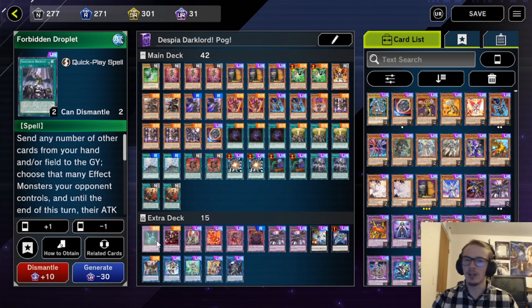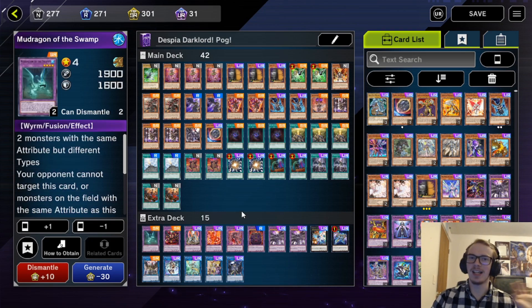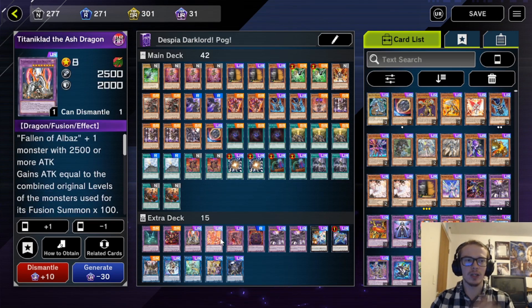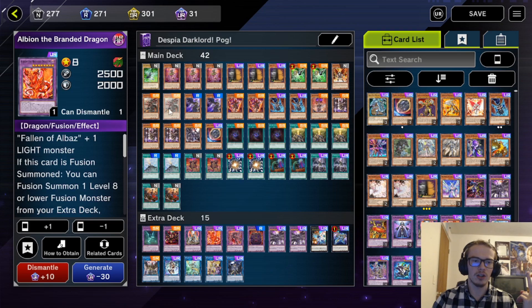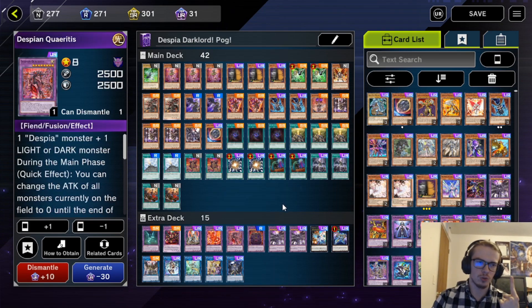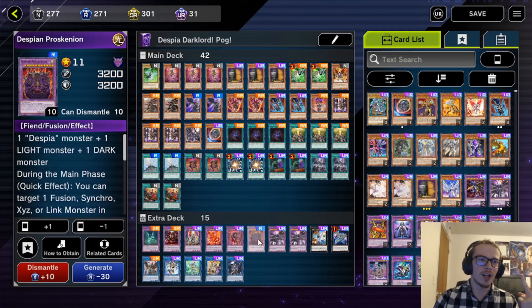Moving on, we are playing two Super Polymerization — this card's absolutely crazy, there's a reason it's limited to two, and I kind of wish it was at three. We're playing Double Called by the Grave and Double Droplets as well. Moving on to the extra deck — and I know this deck is pretty expensive, but it gets worse from here. We're playing one Mud Dragon of the Swamp and one Starving Venom Fusion Dragon for our Super Poly targets. We are playing one Titanoclad and one Albion for our Fallen of Albaz targets. We are playing one Despia Quar and one Despia Proskenion.